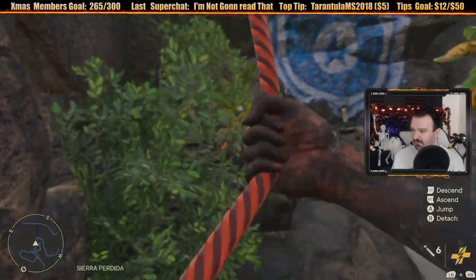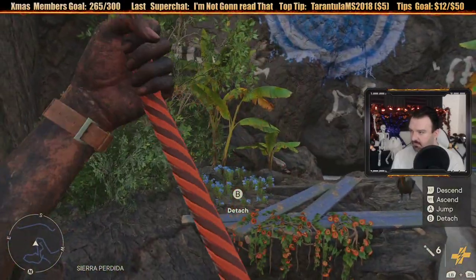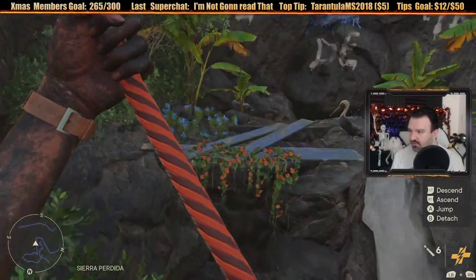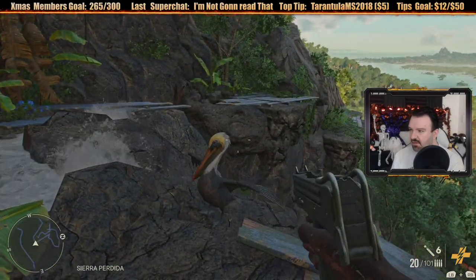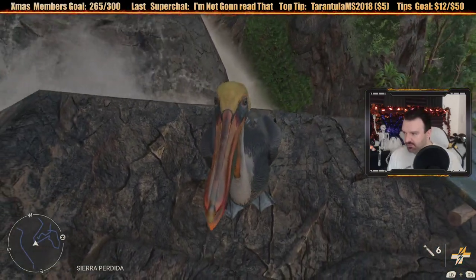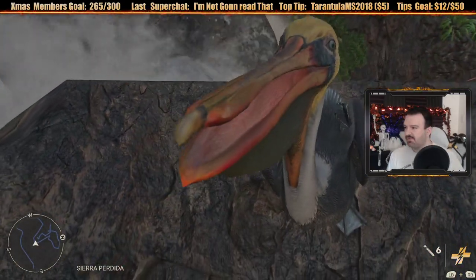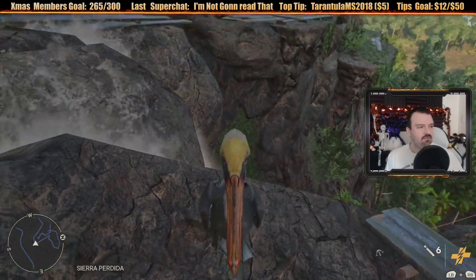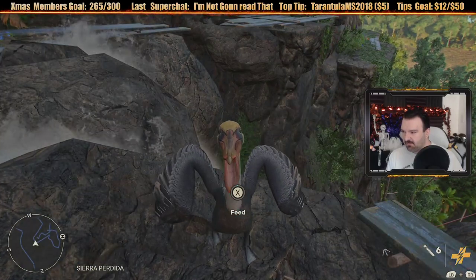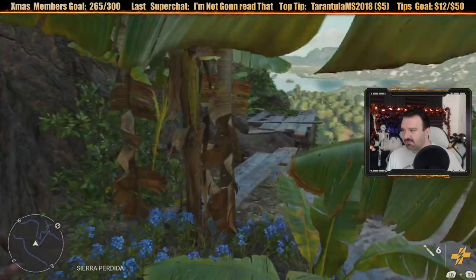Is that a turkey over there? Oh, it's a pelican! Hello. I can feed the pelican - there you go, have some food. Oh, a fish - where'd I get that from? Who's that for - a delicious fish. There you go buddy. It's a friendly pelican. I like that you can feed the animals in this game.